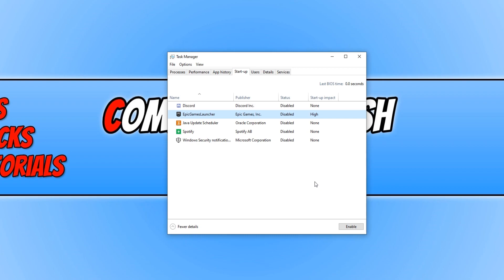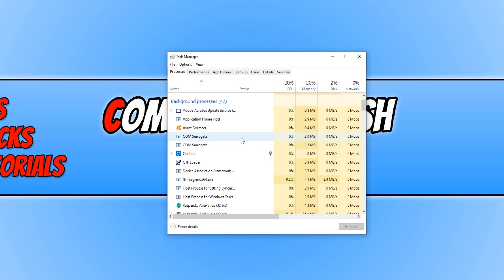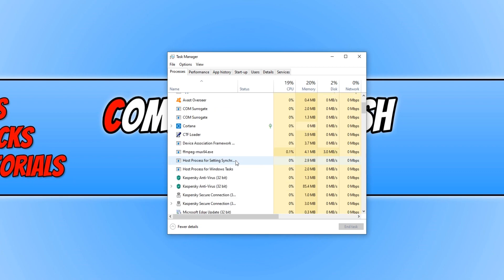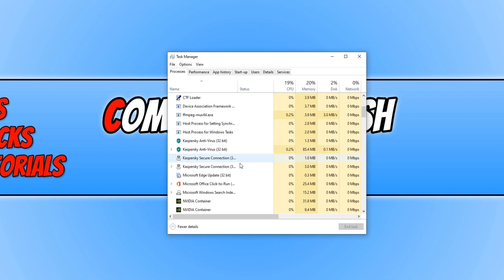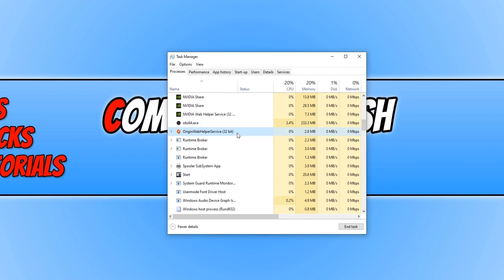The next thing you want to do is make sure you have no unnecessary processes running in the background. For example, if you have Microsoft Office running, you can end task that. If you have Origin Web Helper running and don't need it, that's using 2.6 MB of memory — you can end task that as well. Go through all the processes and end task anything that is running that you are not using.